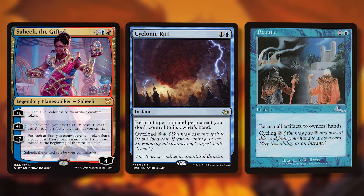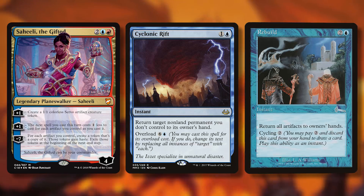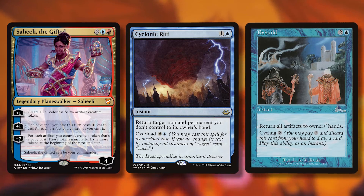Rebuild would be really good against this — if someone tried to go off and plus Saheeli to play something big, with that plus-one on the stack you could just Rebuild all their artifacts. Then Saheeli has an ultimate at minus seven: for each artifact you control, create a token that's a copy of it. Those tokens gain haste, then exile at the beginning of the next end step.